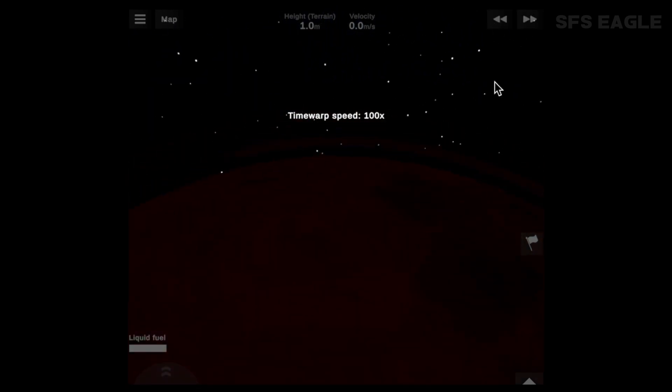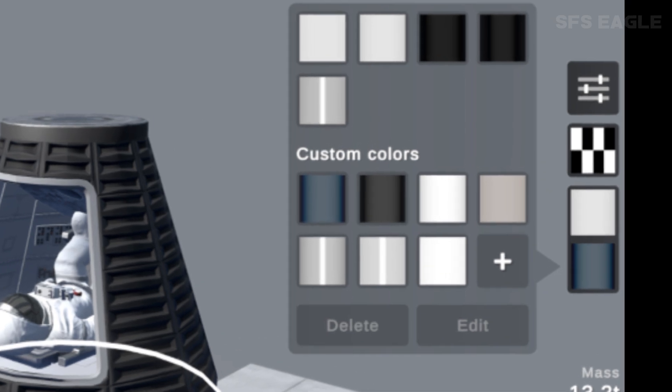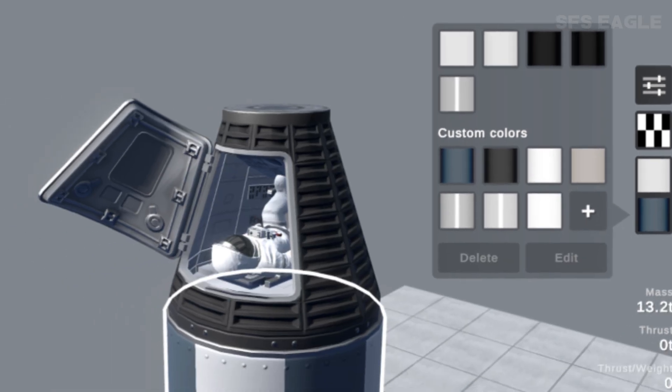Next up, we have something that you probably won't believe is going to be a feature, and that's custom colours. You'll finally be able to go into the game and colour your rockets however you want, without having to get mods. So obviously, pick the pattern first, and then pick any colour you jolly well wish, and there you go. I still can't believe this is going to be added to the game — it's incredible.